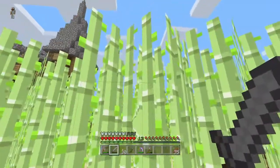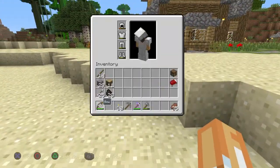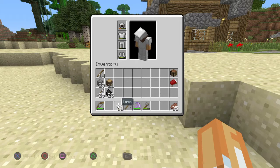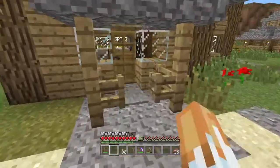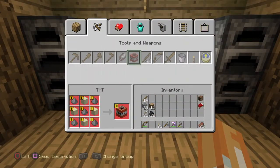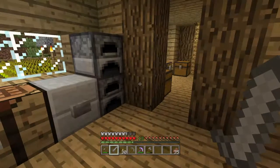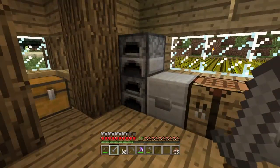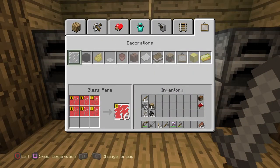This stone sword is probably worn out. We've got the traveling kit, we've got some torches — I think that's all we need other than a sword. I don't think we need any going away party or anything like that. Actually, before we go let's go ahead and make a map.